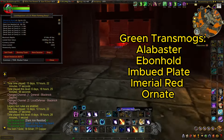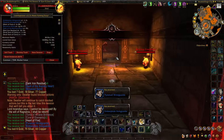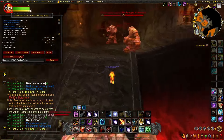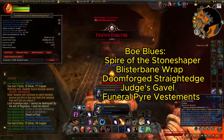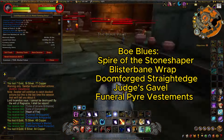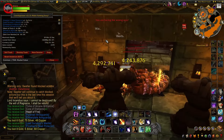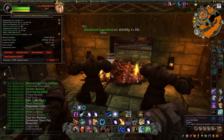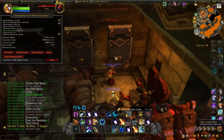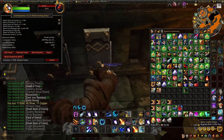A lot of the green transmog that you guys will get is not worth a ton of gold, but in my opinion those are the sets where each piece is usually worth 500 to 1,000 gold at least. Blackrock Depths actually has a lot of unique BOE blues. The ones of note worth a lot would be the Spire of the Stone Shaper, Blisterbane Wrap, the Doomforged Straight Edge, the Judge's Gavel, and the Funeral Pyre of Estimates, just to name a few. When opening the Relic Coffers at the end of our run, we want to be looking for the gray item called the Dark Iron Baby Booties. These are actually a currency — when combined with two other gray items, you are able to get a pet from Oribos.